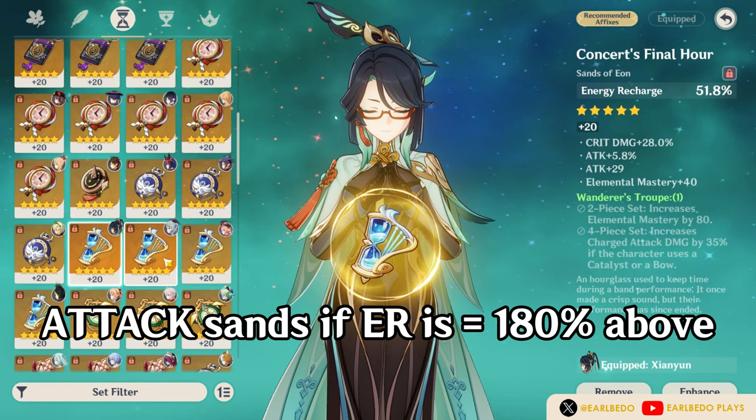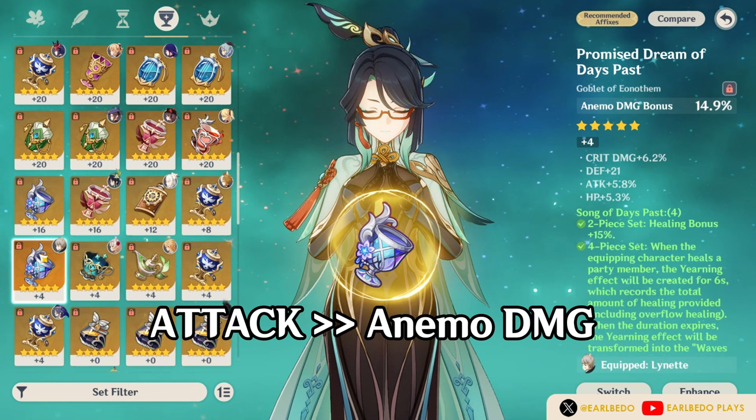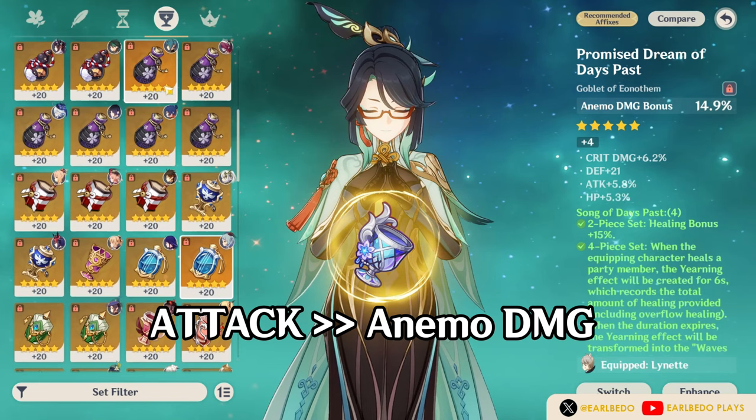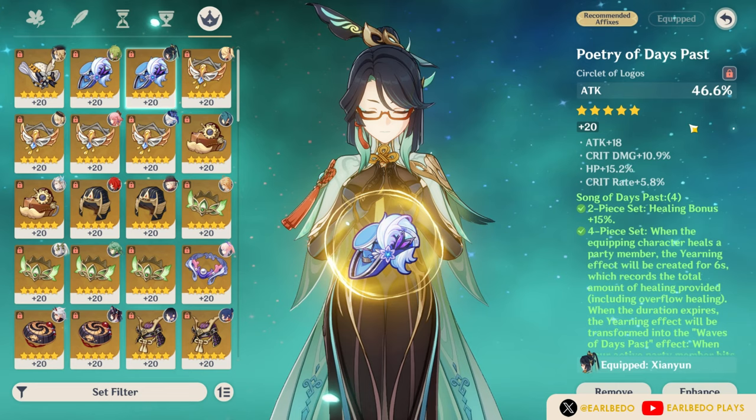Use ER Sands if you have an attack weapon or if you already have enough attack but lack ER. Use attack Sands if you have an energy recharge weapon or have already reached 180% ER or above. For the Goblet, attack main stat will be better than Anemo damage bonus for most cases, especially if building her as a support. For the Circlet, attack main stat will do, though if you already have high attack, you may opt for healing bonus for more healing.